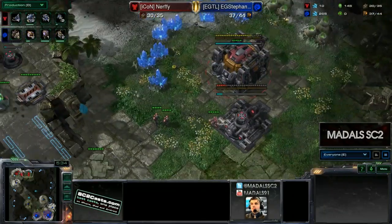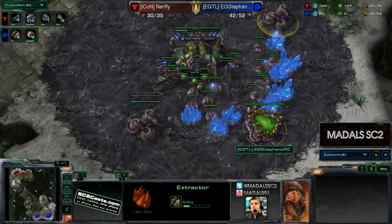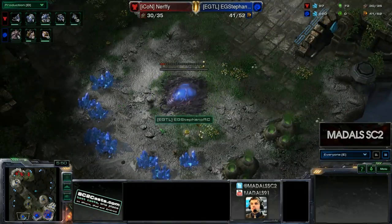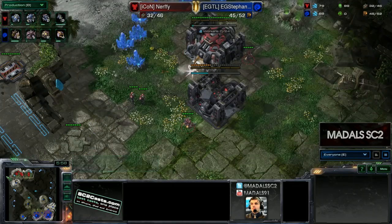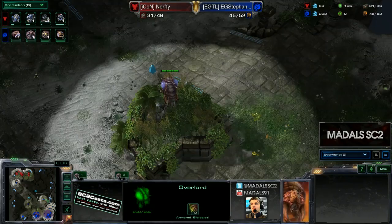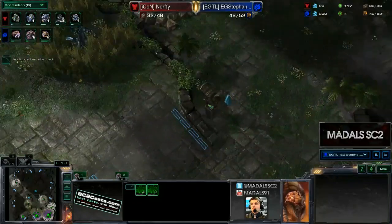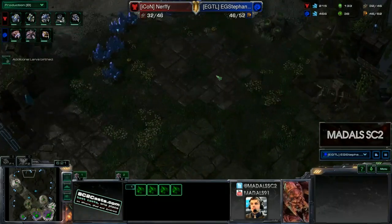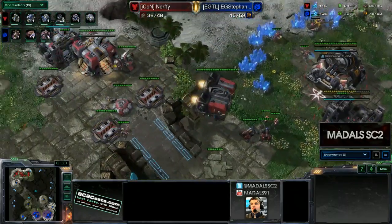Otherwise he would just fall so far behind. So he's pushing out with these hellions. Stefano hasn't put down a Roach Warren yet — he's getting the double gas down, but no speed yet because he has no gas on route. He's instead taking a very early third, a lot earlier than you see many Zergs go for. This is really due to the fact that he hasn't scouted what Nerfy is doing at all. Hellions could sneak through past the Watchtower just out of vision range, and he has no scouting information whatsoever — potentially getting caught slightly off guard.